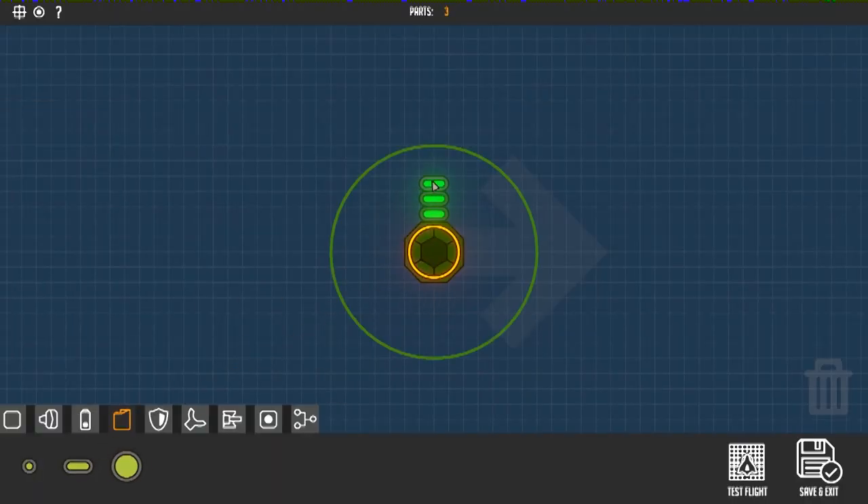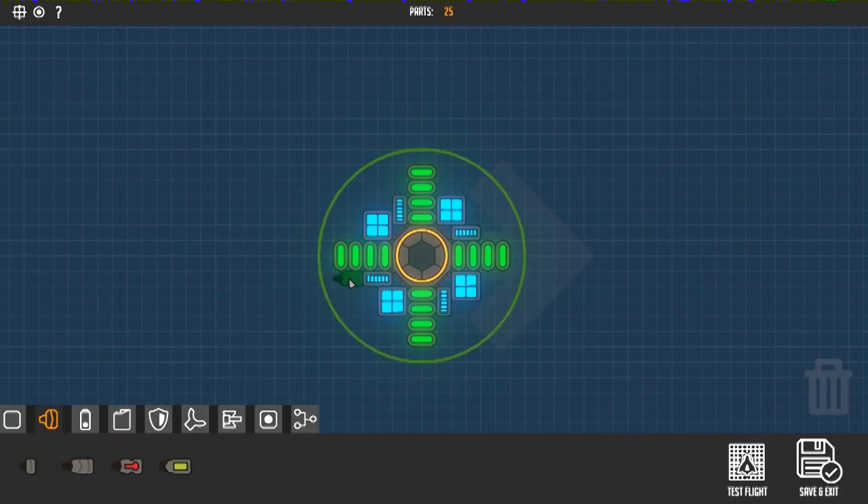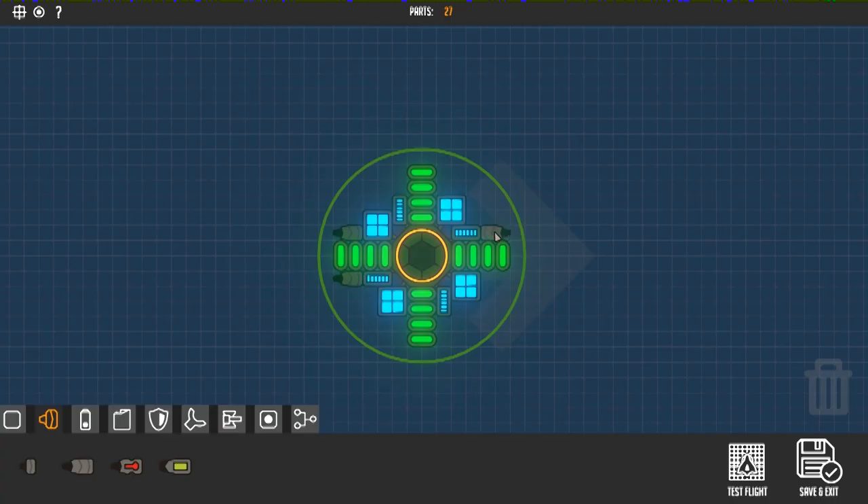If we want to build a drone that's going to be oriented in the same direction no matter which way you fly — top part's always top, bottom part's always bottom — that's something we can build pretty easily. First thing we need to do is get the bones ready and make sure we've got plenty of fuel and plenty of energy. The next thing you're going to want to do is add engines in all four directions and add a directional sensor as well.